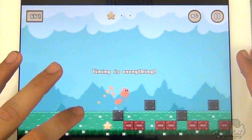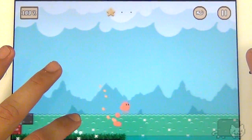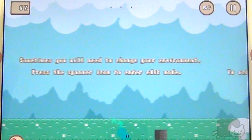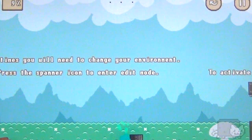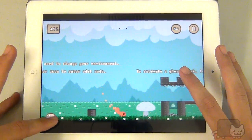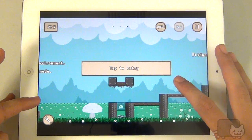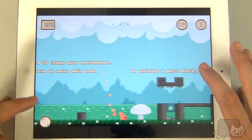You're supposed to get all the stars, and here's the hard part. Yes, I'm the best! I couldn't make it past that yesterday. Isn't it weird how sometimes if you're having a hard time with a game... Sometimes you will need to change your environment. Press the spanner icon to enter edit mode? What does that even mean? Oh my god, now I have to turn into blue boy? This game's crazy hard.